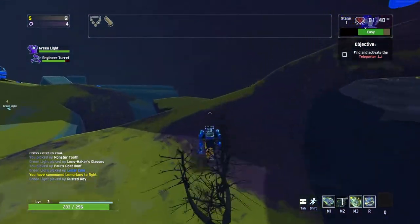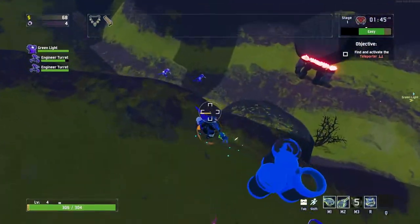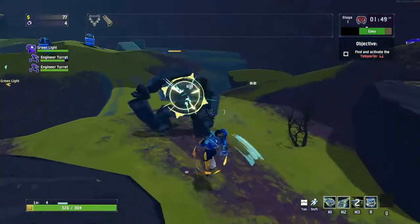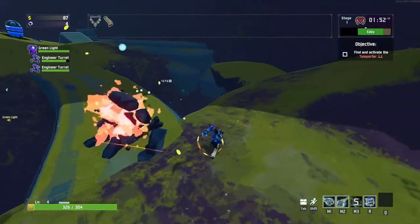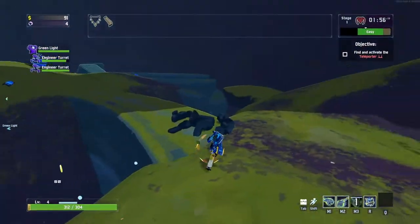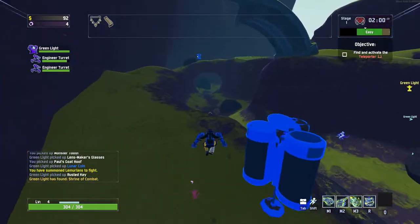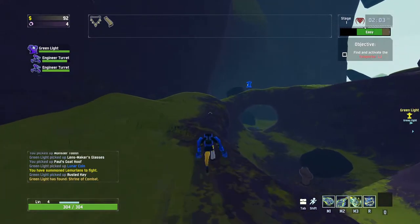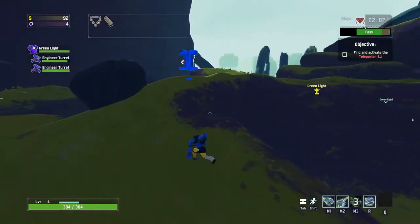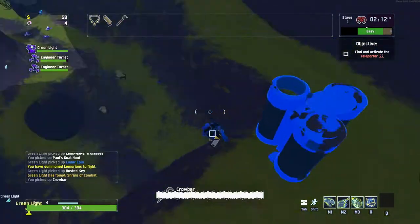Flying creatures are currently a very annoying deal to deal with early on. But the charged fist is also a very nice movement ability. I will take that crowbar, thank you.